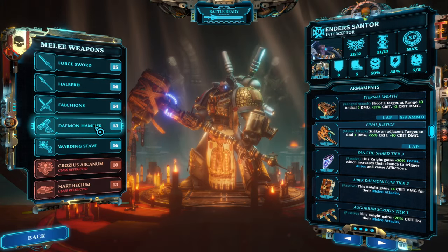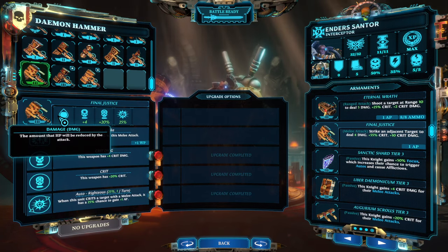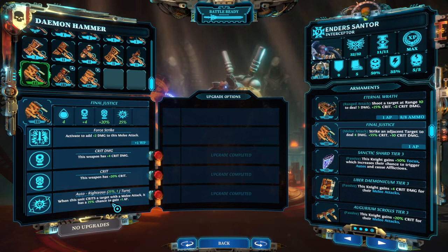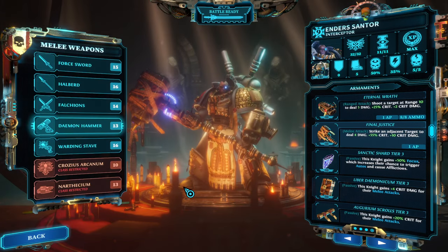There are a couple of good weapons, but in my perspective the best one for this build is Final Justice. Final Justice has a low base damage but gets two additional damage for Force Strike, then four crit damage, and that sweet 20% crit. On top of it, it has Auto Righteous — a 25% chance — and together with Sanctic Charge that's a 75% chance to give you one AP whenever you crit.